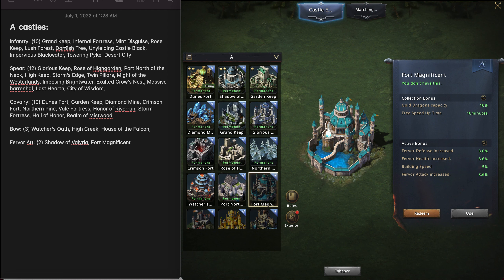If you're an infantry castle, I would do Shadow of Valyria and Fort Magnificent first, and then all the rest of those 10. What you're getting is a total of 8% fervor attack, and then 2.5% for each of the 10 infantry castles — that's 25% more infantry attack on every single attack. It's just a flat bonus; that is a full gold badge extra that you have now. That's a lot — a very significant buff.